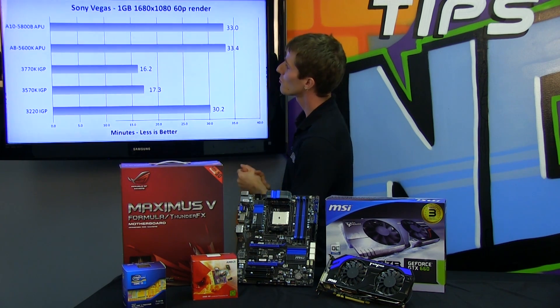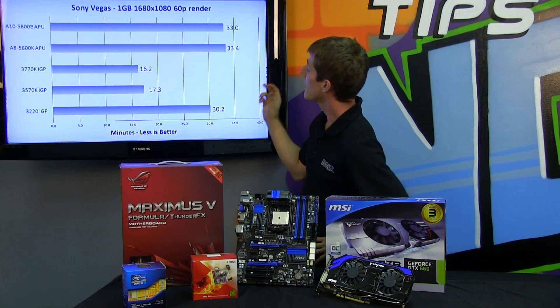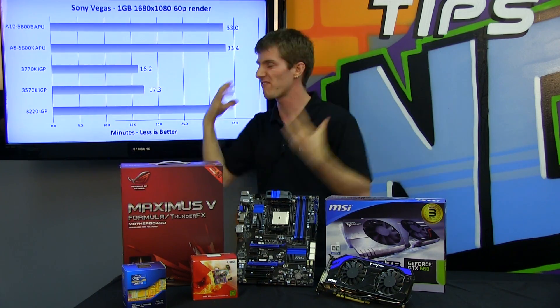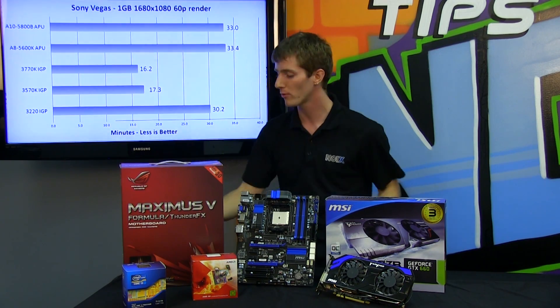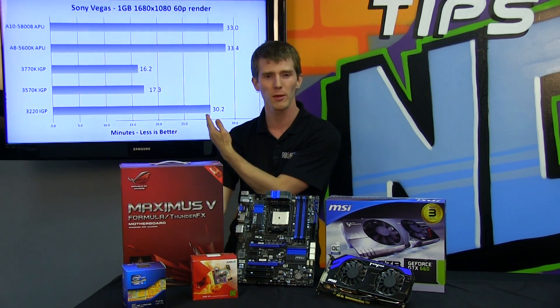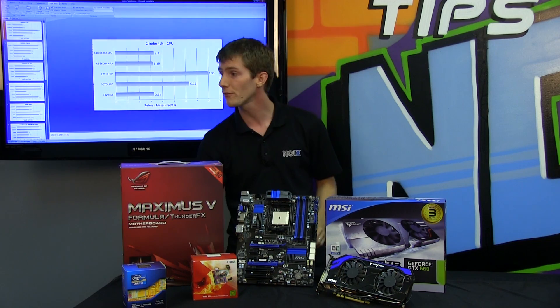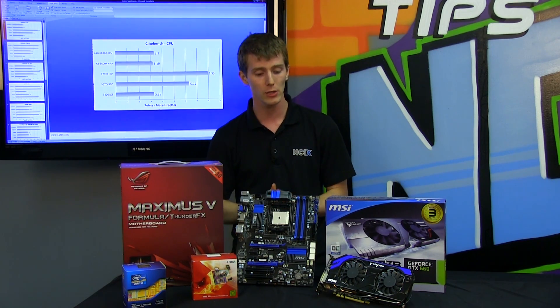Next we get into some rendering performance. We see how these Piledriver cores stack up against the Core i3, where performance is within about 10%, and then you knock about half of that time off once you add a quad core with hyper-threading and a much faster architecture — again, higher performance, higher cost CPU. These graphs all say much the same thing, but we wanted to show you a variety of different usage models before drawing any conclusions.